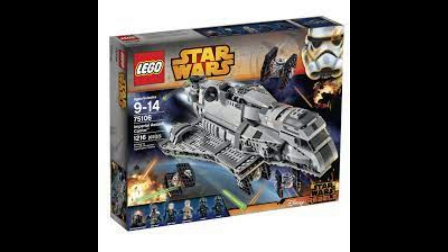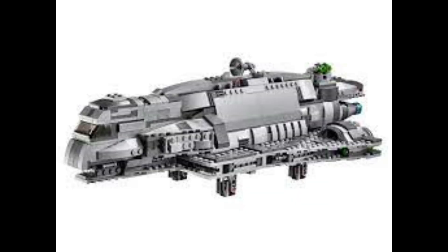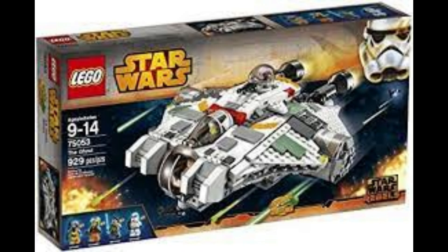Missing out on the top three is 75106, the Imperial Assault Carrier. I always thought this set was interesting — it's pretty much a midi-scale set with a couple of minifigures included. The little TIE fighters always looked really good. With the assault carrier, they were able to capture the lower fin nicely, the cockpit looks really well — kind of looks like a bit of a rhino. The engine area could have been improved upon, but overall it looks really good.